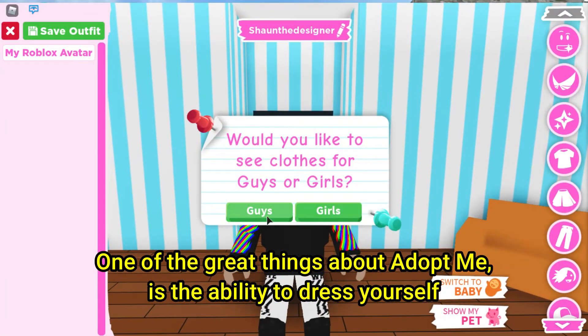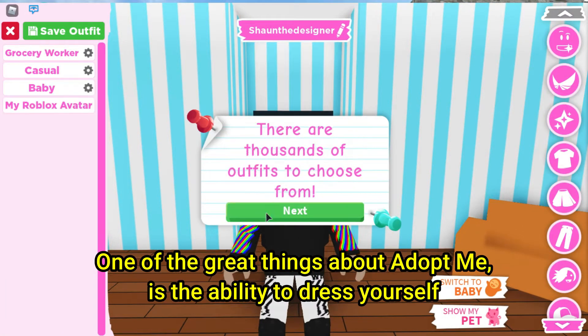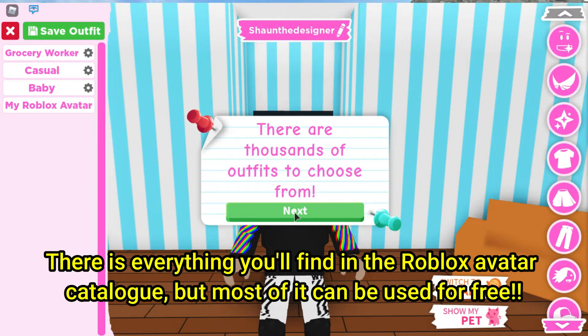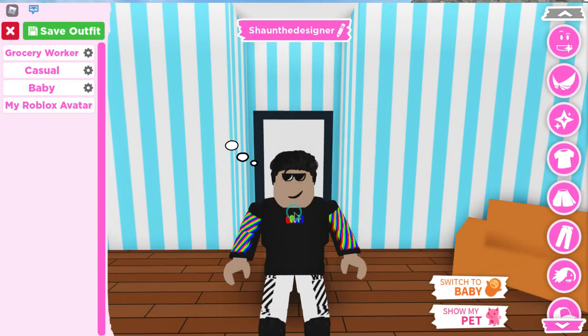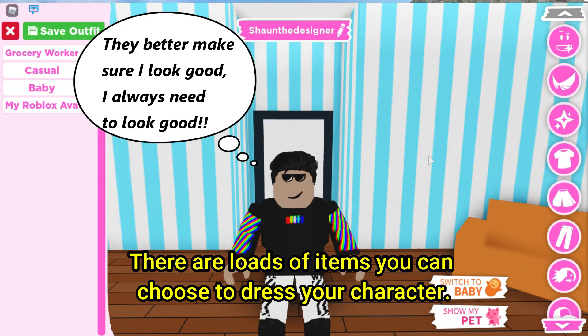One of the great things about Adopt Me is the ability to dress yourself. There is everything you will find in the Roblox Avatar catalogue, but most of it can be used for free. There are loads of items you can choose to dress your character.